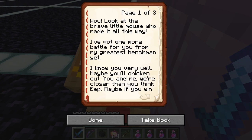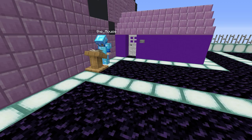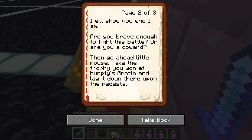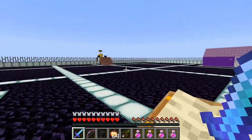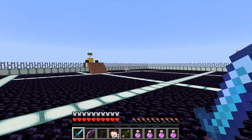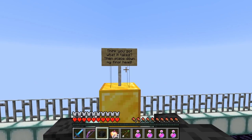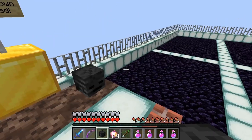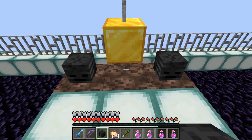Look at the brave little mouse who made it all this way. I've got one more battle for you from my greatest henchman yet. I know you very well — maybe you'll chicken out. You and me, we're closer than you think, Eep. Maybe if you win, I will show you who I am. Are you brave enough to fight this battle, or are you a coward? I'm no coward! Take the trophy you won at Humpty's Grotto and lay it down upon the pedestal. Let's see if you've got what it takes. I think I have to put the wither skeleton skull down here — three, two, one, and boom!